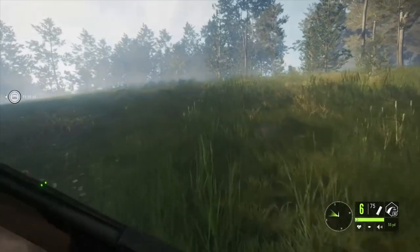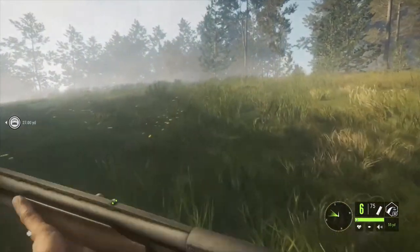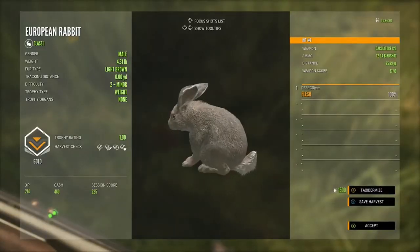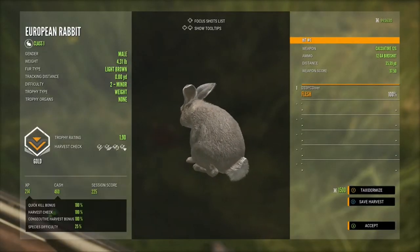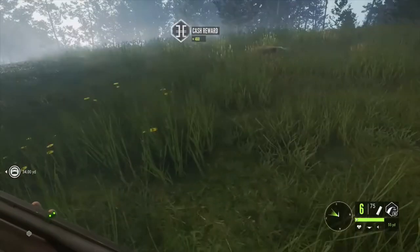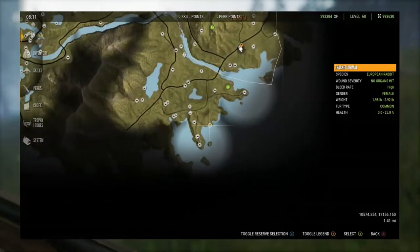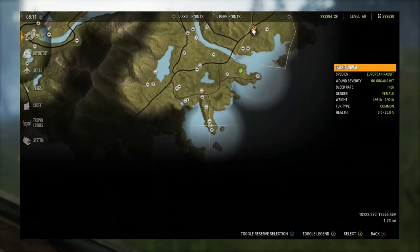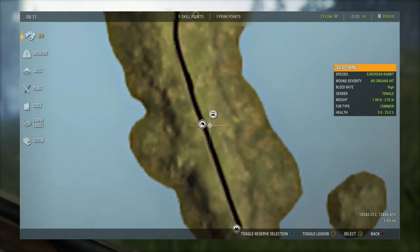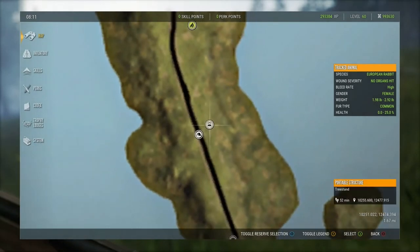New Zealand has been one of my favorite maps so far in the game — I've probably spent a lot of time hunting it. Here's a light brown male. This was my first diamond European rabbit, so I'm happy to get it. Let's take a look at the south area where the little peninsula is — I have a tree stand and a tent right there.